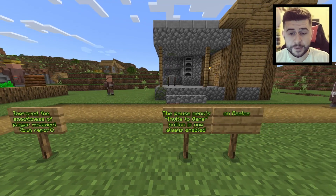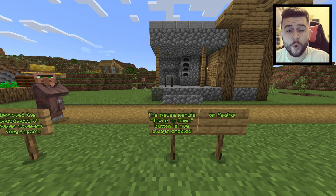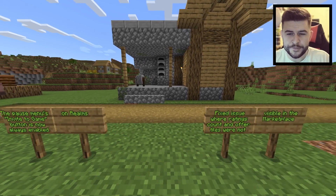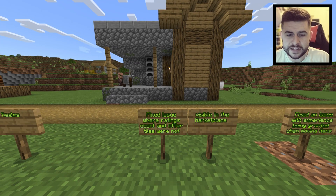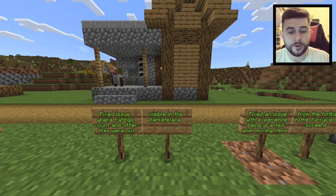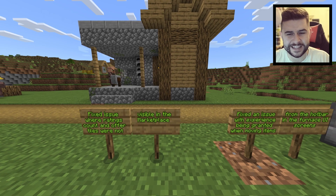The next change: the pause menu's invite-to-game button is now always enabled on Realms. Also fixed an issue where rating count and offer tiles were not visible in the Marketplace — of course it's the Marketplace and they've got to get the hotfix in there.